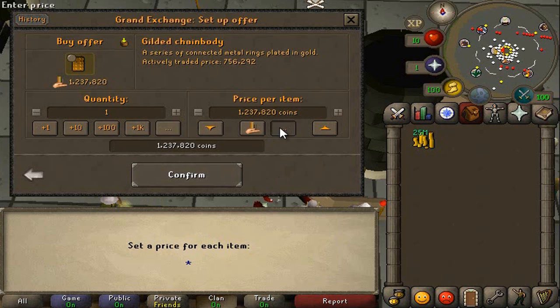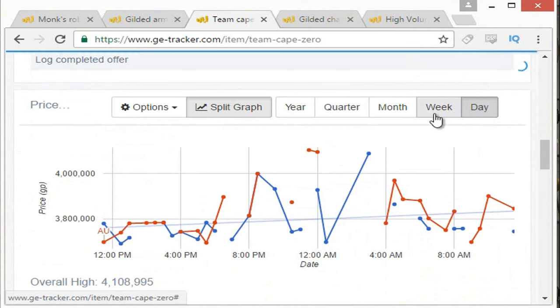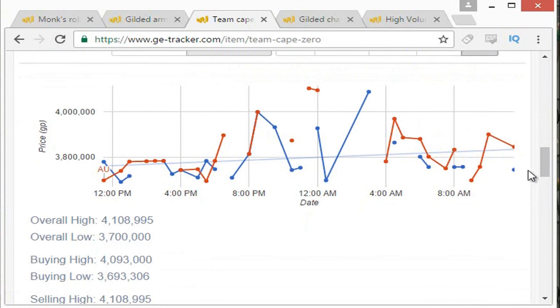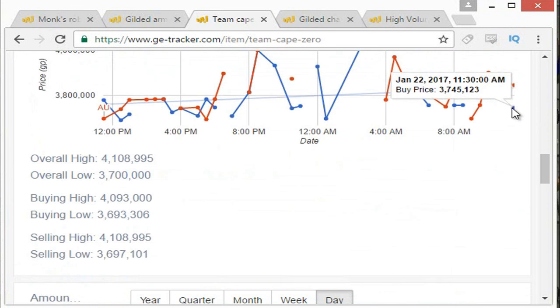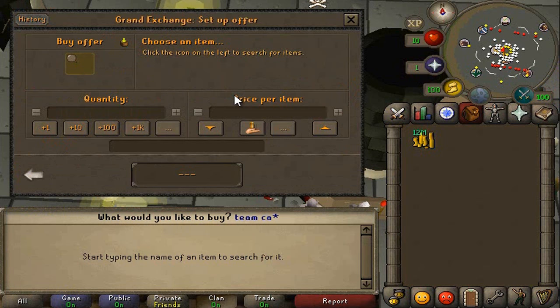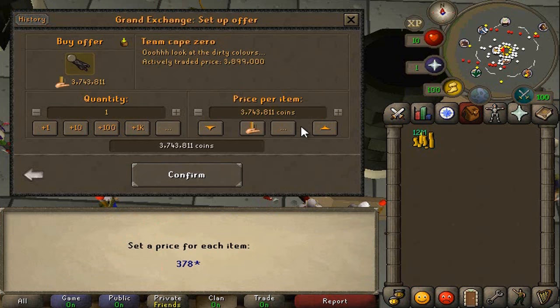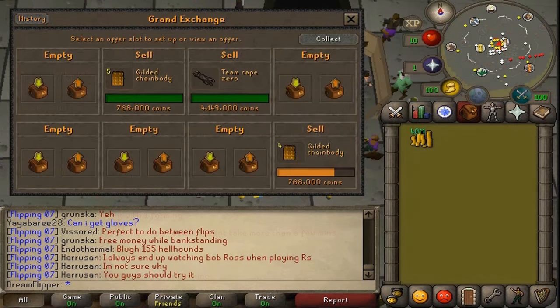I'm going to put an offer in for about 658k and we'll go for 20, maybe. It might be a little bit ambitious though. And last up is the Team Cape 0. Now I'm kind of banking on it rising up a bit more. 37.45 is quite a bit lower than it's been in the last day or two. So we buy it for about 30k and put it in for maybe 37.80. If it rises up to 4 mil or even more, that will be a nice 300 or 400k profit. We'll come back when these items have sold.